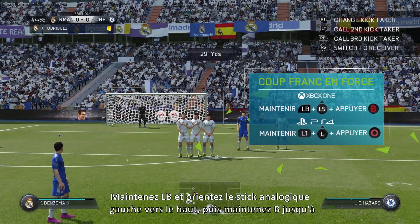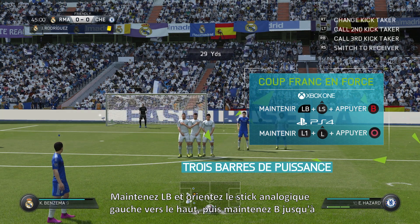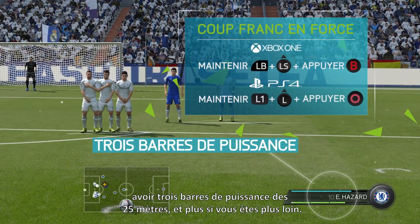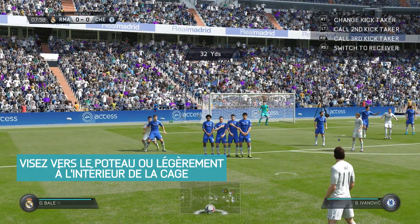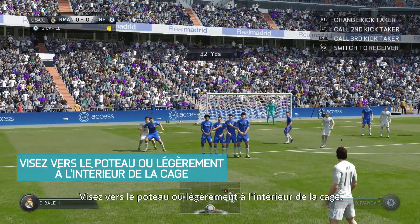Hold LB and push up on the left stick. Then hold B until you have three bars of power from 25 yards out, and more if further away. Aim towards the post or slightly inside.